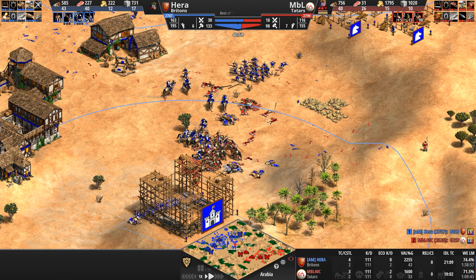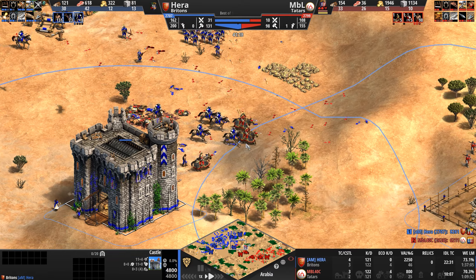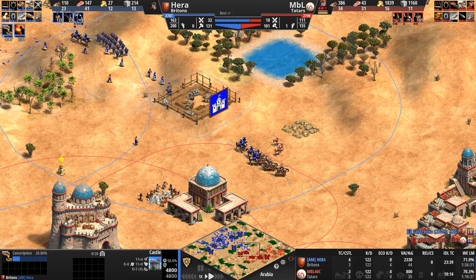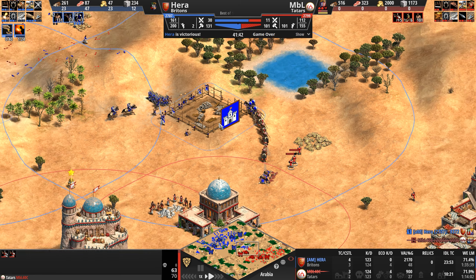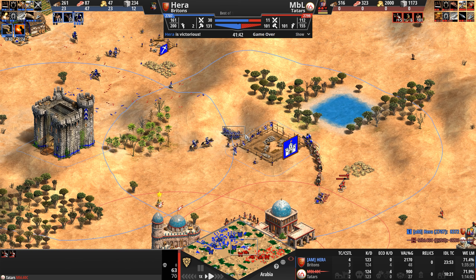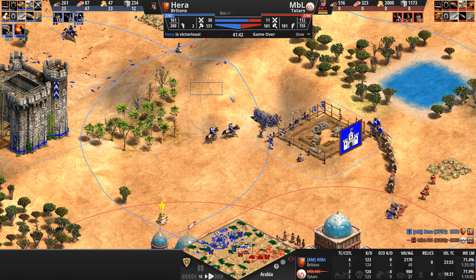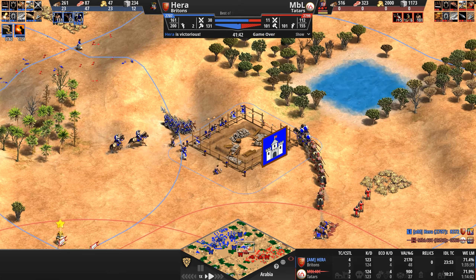MBL is taking an absolutely terrible fight with his skirmishers — once they die, the arbalests are going to be free to support the light cavalry. Hera has enough of a meat shield to take this fight. A castle goes up right behind MBL, backstabbing him with arrows. Our Tatar drops below 10 army supply. Finally has more than 100 villagers, but he's going to see that castle go up. What do you do — 30 army supply to 11, 130 villagers to 101?